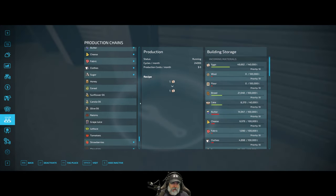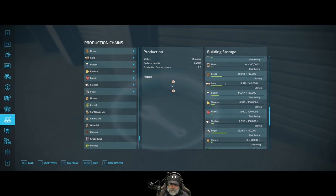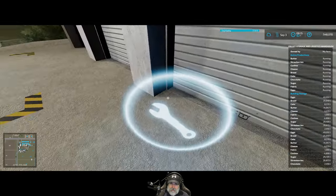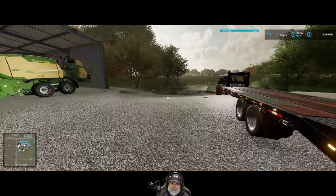We want to find the cake over here, and I'm going to set that to spawning. We're going to set everything to spawning so it just automatically comes out and I don't have to keep coming over here until it's all done. Cake, butter, cheese - probably wait a moment for it to start showing up. Yeah, there it is.